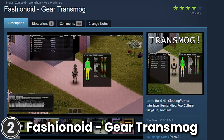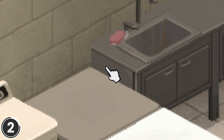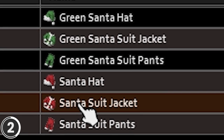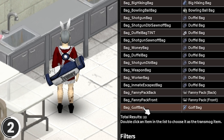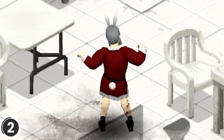Fashionoid — Gear Transmog. With this mod, you can right-click any clothing to open the transmog menu. Double-click the item you wish to visually change your current item to, and done. You can even do it to backpacks, belts, fanny packs, wedding sets and similar containers.